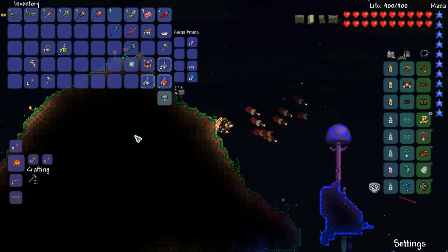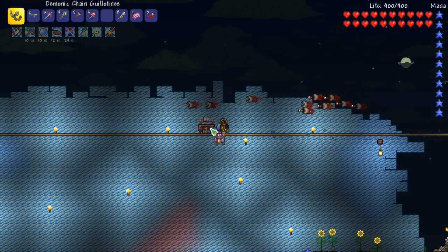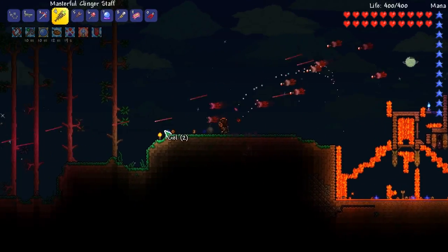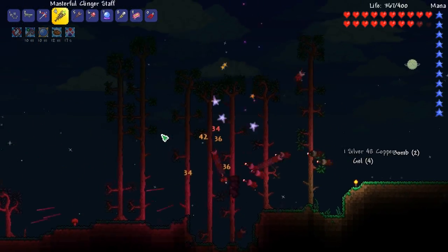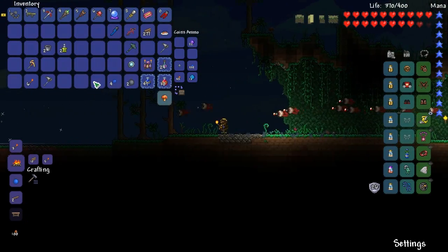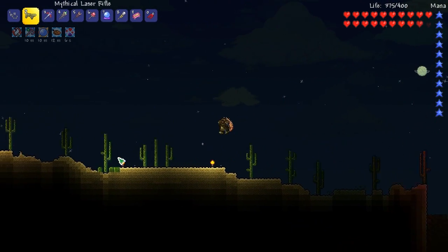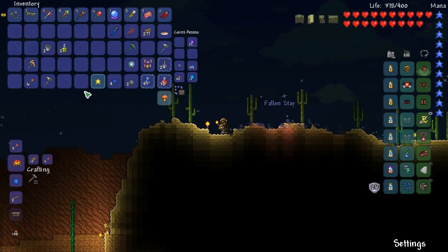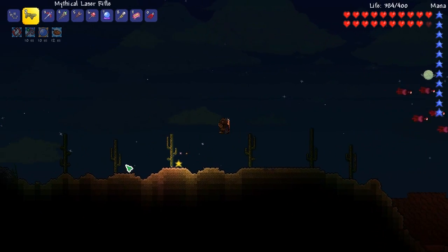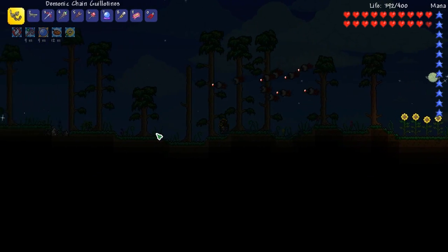I wanted to fight Plantera in this episode but that might be a lot more than I intend to do here, because my accessories aren't the hottest. We need tankier accessories. The summoner doesn't rely on mana even though I'm kind of using a lot of mana with my magic weapons. Let's just head over to the jungle - I might need to gather something like an icy turtle shell, that might be cool to have on this character.